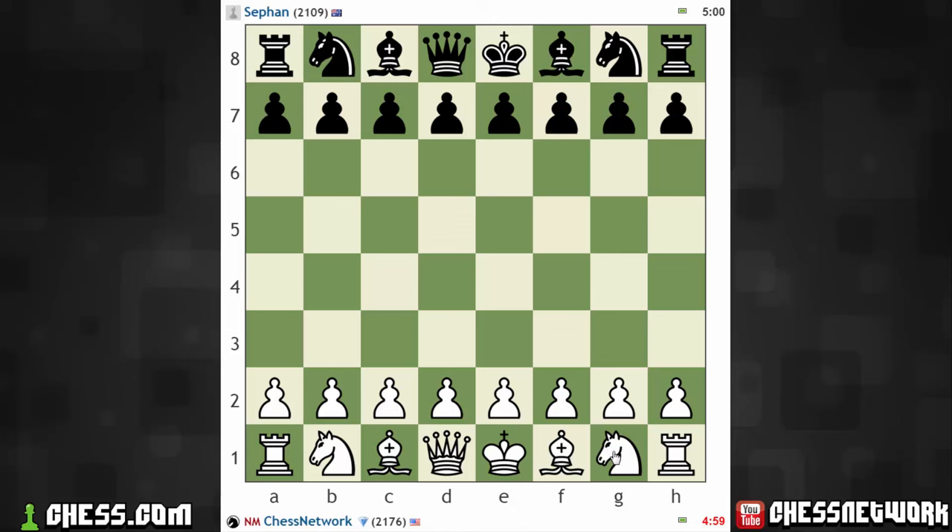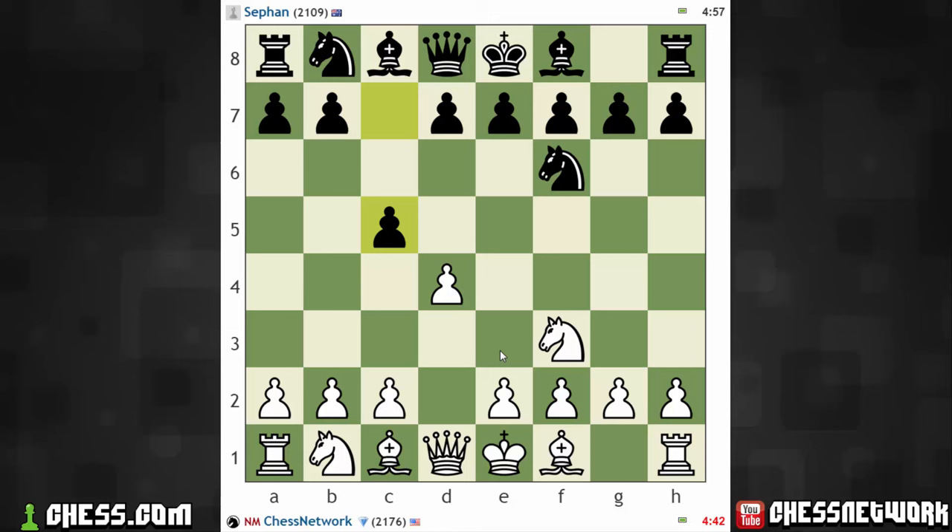Hi everyone, it's Jerry. I just got paired up here against Stefan. It's a five-minute time control game. I threw a couple seeks out — one for 3-2 and the other for 5. So here we are with a 5-0 game. No increment, so I cannot lean on the increment here.